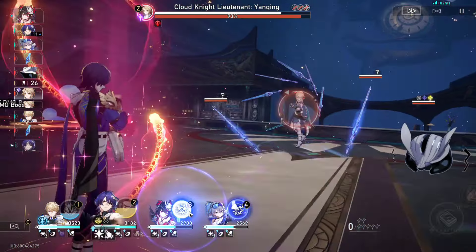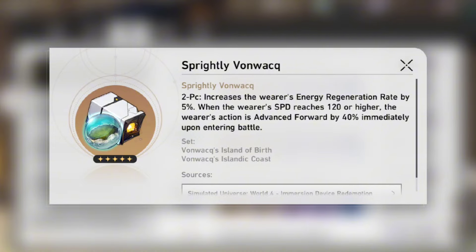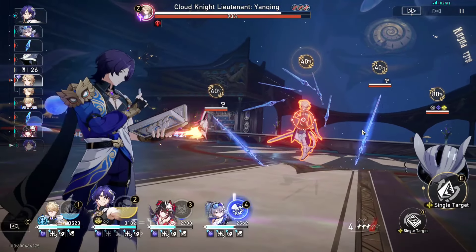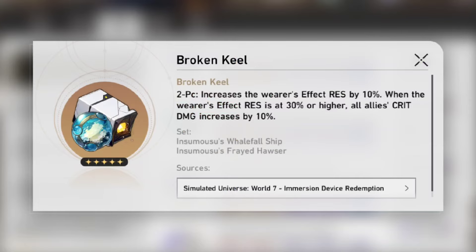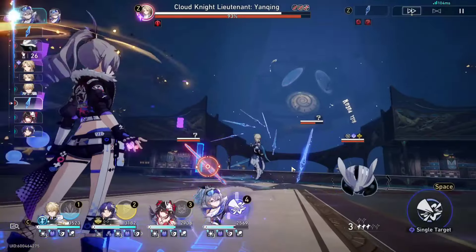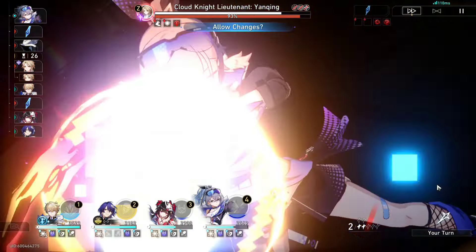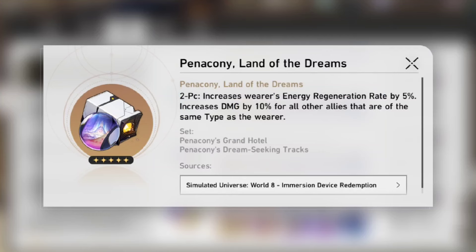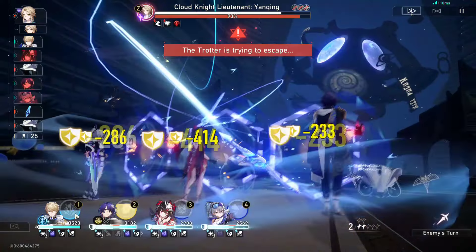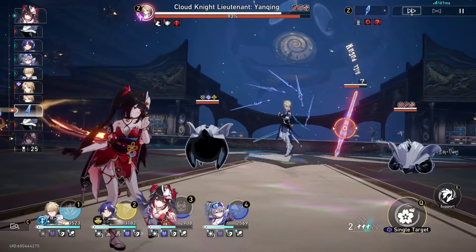For planar ornaments, you can go for Sprightly Vonwacq, which is very good because it increases your energy recharge and if you go over 120 speed, you immediately advance yourself 40% forward. There's also Broken Keel, which boosts your allies' crit damage. The other defense-based ornament that gives more defense if you have sufficient effect hit rate is nice for bulky builds. And if you have Yanqing in your team, there's another set that increases recharge and boosts Yanqing's ice damage a bit.